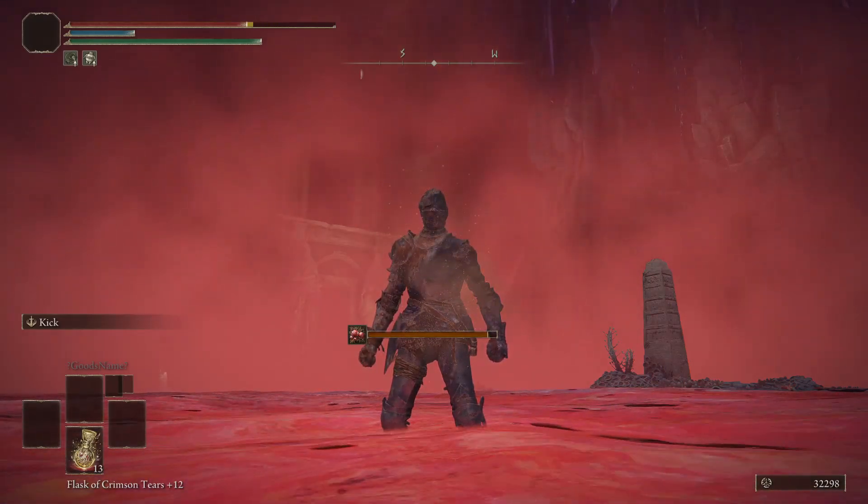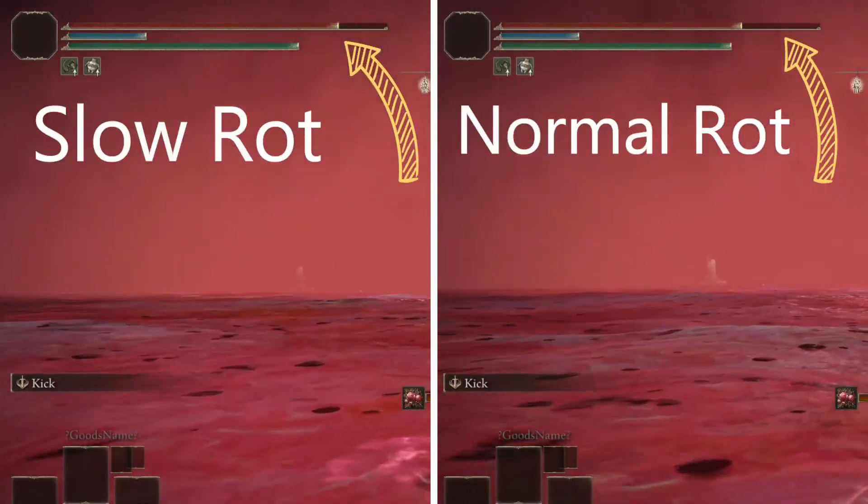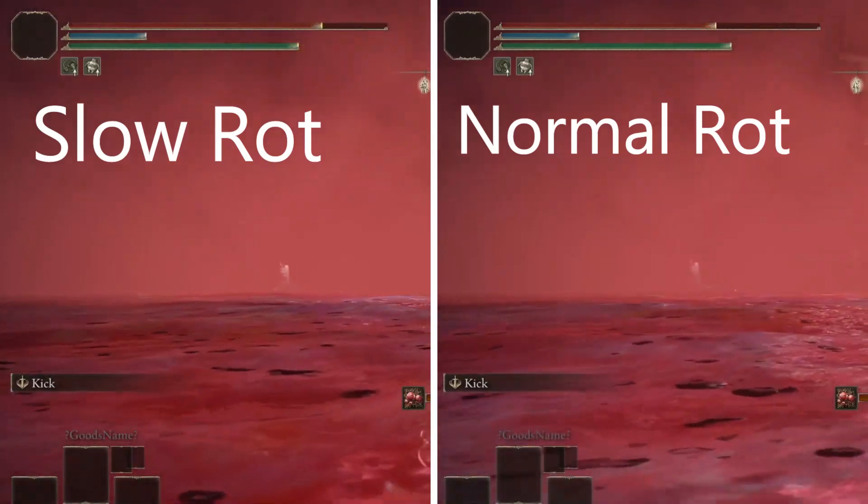The player will now have the rot status effect applied to them, but the damage being dealt to your player is significantly less compared to if you let the rot build up while standing in the lake normally.